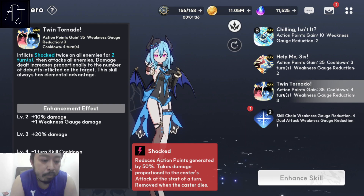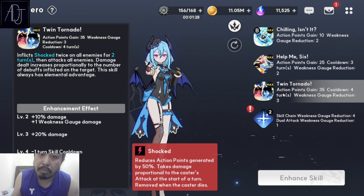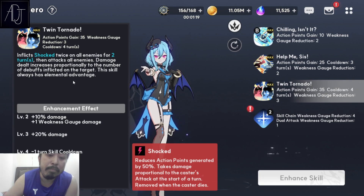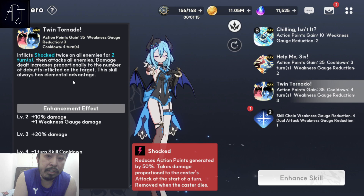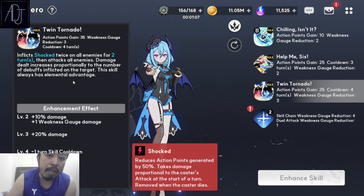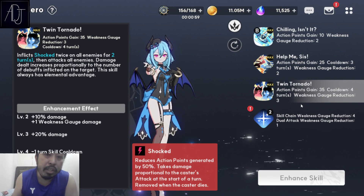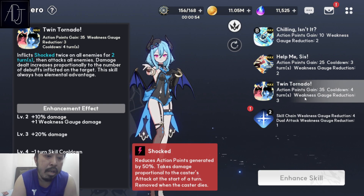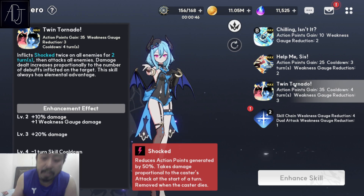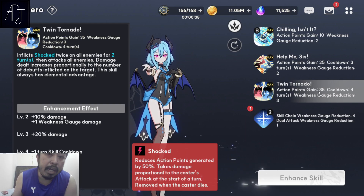Speaking of PvP, Roxy is, in my honest opinion, meant for PvP, unlike her twin sister Maxie, which is meant for PvE. Twin Tornado is very, very good because it also always has elemental advantage — meaning it does not matter what element she is attacking, this skill 3 will always have elemental advantage, dealing more damage to the enemy. Plus the shock debuff and plus the elemental advantage, this one hits pretty good. Even without defense penetration like D.A.S.T. has, this is already one of the best cleave attacks in the entire game, in my honest opinion.